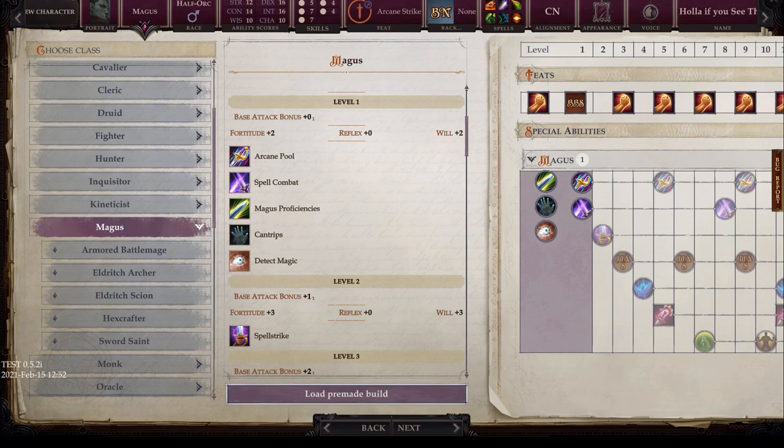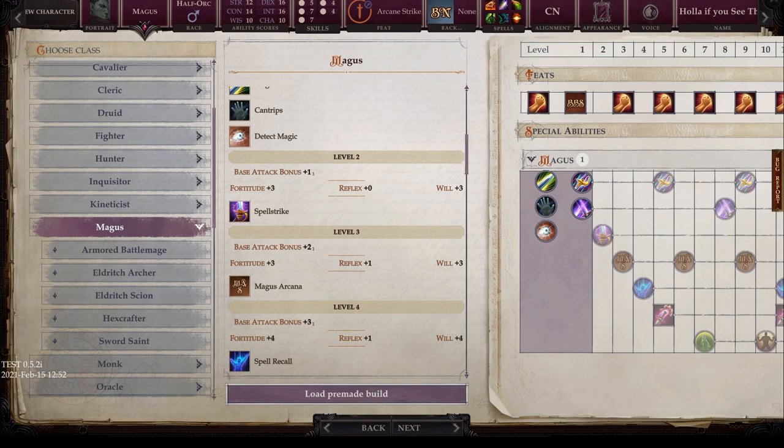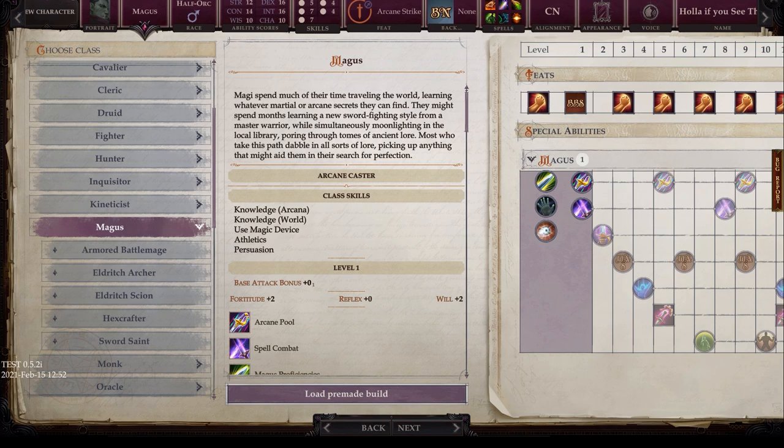At level one you're going to have +1 bonus, level two +1, then three +2, four +3. So again, not quite as good of a progression as a martial character, but definitely better than a pure caster. Now let's look at the features, starting with Magus proficiencies.